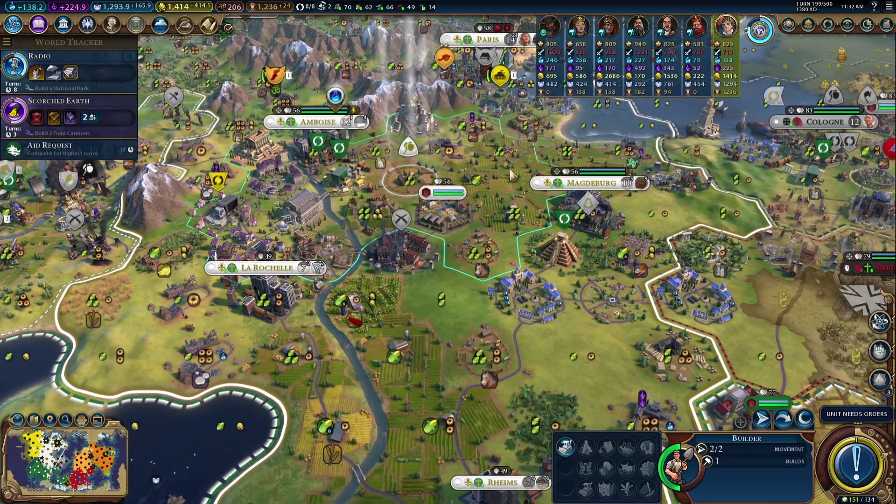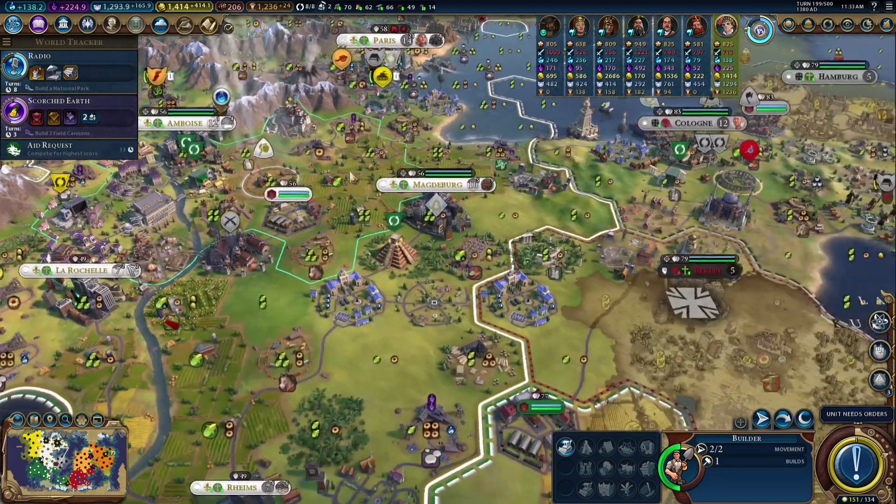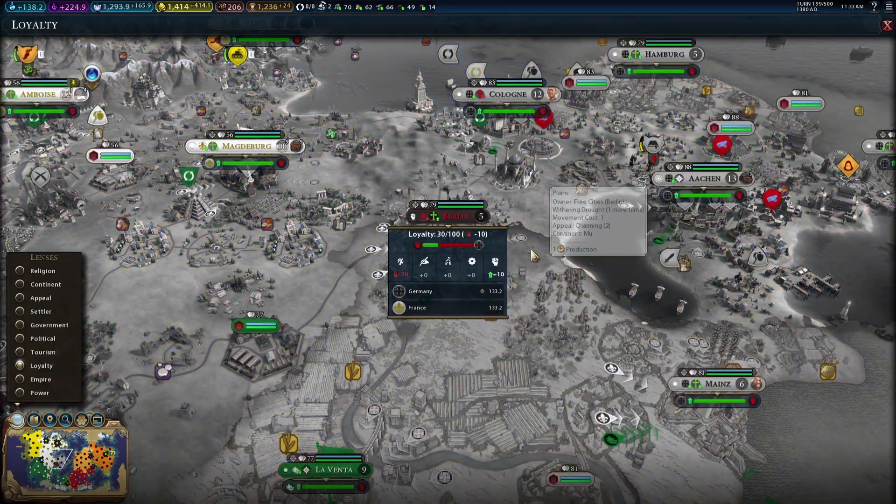Are we gonna do some more Cahokia Mounds? Probably — I think we're doing food because we're trying to flip Berlin. You're down eight turns.